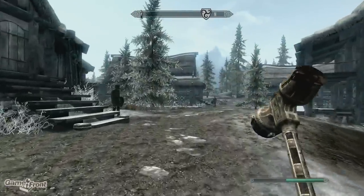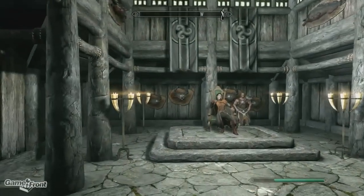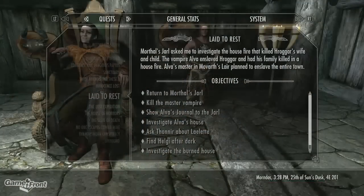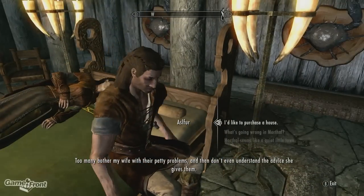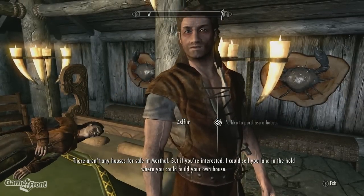If you'd rather settle down somewhere in the Hjalmarth, fast travel to Morthal and speak with Jarl Idgrod. You'll have to complete the quest Laid to Rest before she gives you permission to buy land. This quest can also be obtained by talking with the Jarl. Once you complete Laid to Rest, talk with the steward who will sell you the charter for Windstad Manor, also for 5,000 gold.